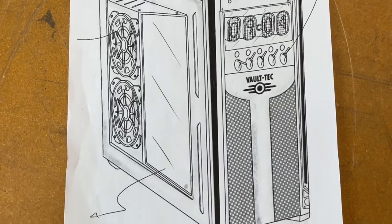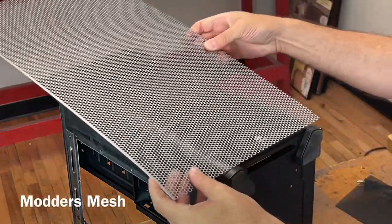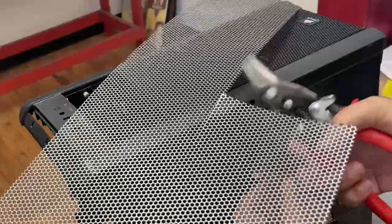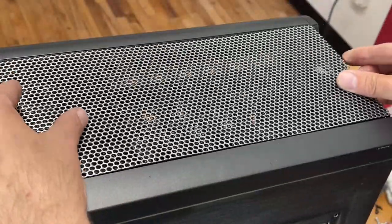The next stage in the Fallout PC case mod is the front grille, and I'm using the round hole version of modder's mesh. It's 22-gauge steel so it's really easy to cut with a tin snip, and it's pliable so you can bend it over curves if needed and also just hammer it with a mallet.